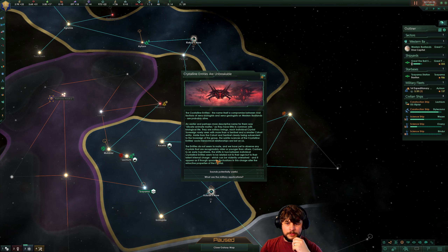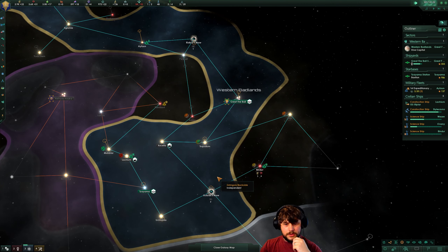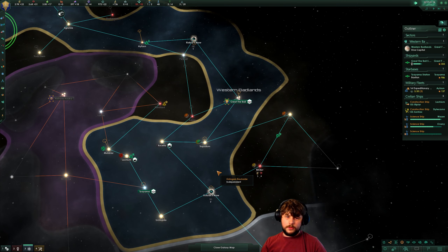Let me just read this — the crystalline entities comprise rival factions of xenobiologists and xenogeologists. The Western Badlands are probably alive — they're silica animate matter. We can't understand them. So crystal focus adds energy credits from jobs, or crystal infused plating plus 50% — yeah, we'll take that. The energy credits I'll work out through other ways.